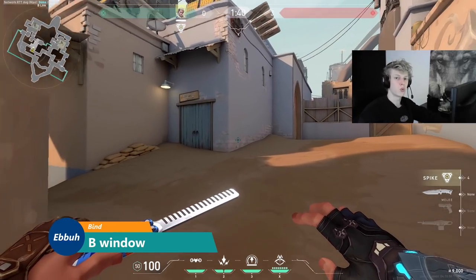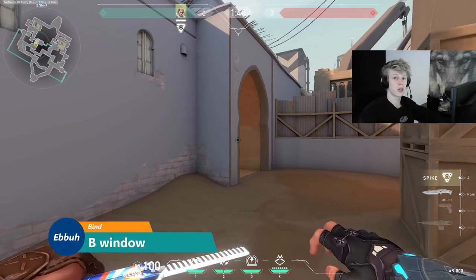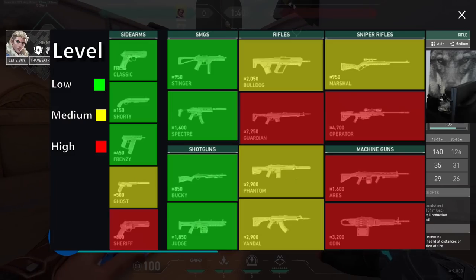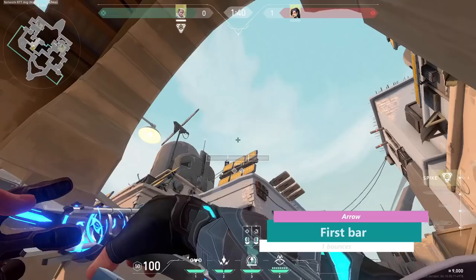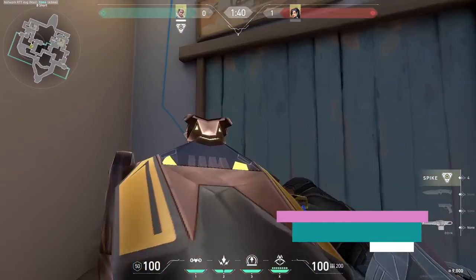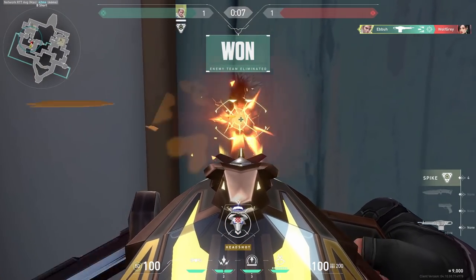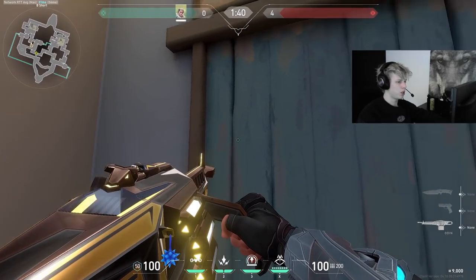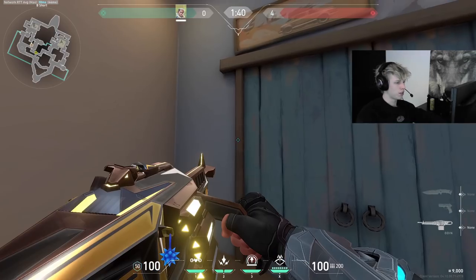Earlier I showed you a way to use wallbangs to defend hookah, but there are also very specific wallbang spots you can use to take control of hookah. To do this wallbang you need a high penetration weapon and either an ability that can reveal enemies or a lot of luck. You can shoot a simple dart to do this. It's a bit harder as you can only shoot between these two wooden planks in this area to get through the wall and the left side of this door.